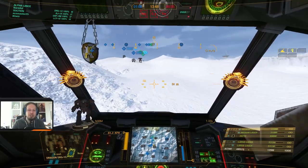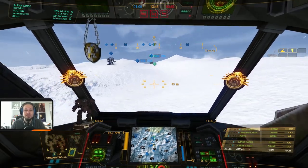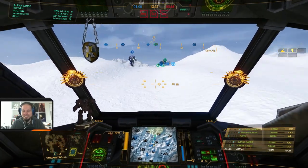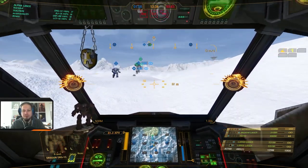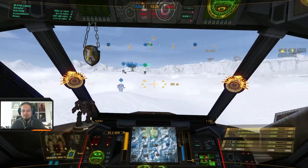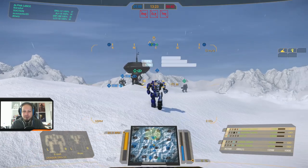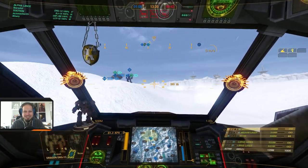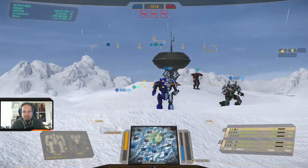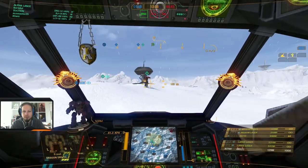My whole team has anti-missile countermeasures. We have ECM, we have a lot of anti-missile systems. Radar deprivation is so, so good and so needed here. I'm very curious when and if the meta will shift away from long-range missiles. As you can see, two AMS on the Black Knight there. I'll just stick with Lily here. The Black Knight should ride the Dragon anyway. Let's swing around the right side, because I like the right side a lot on this map.